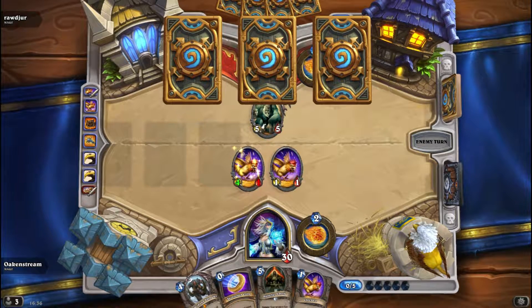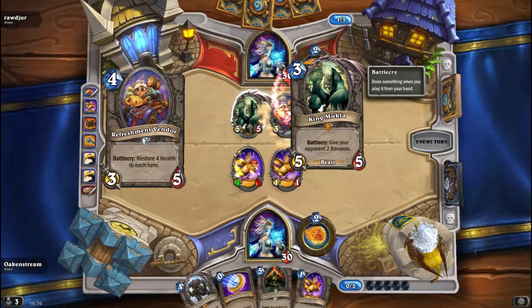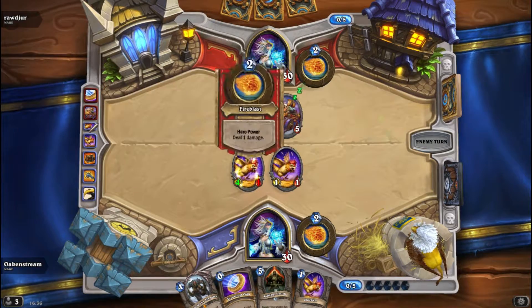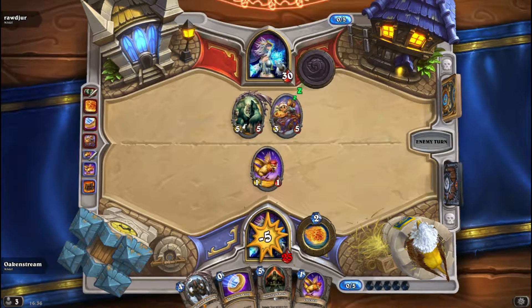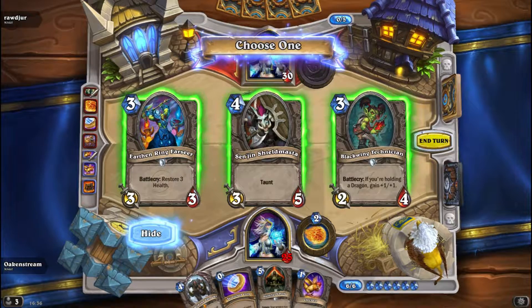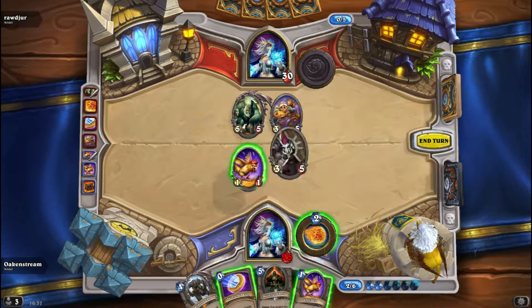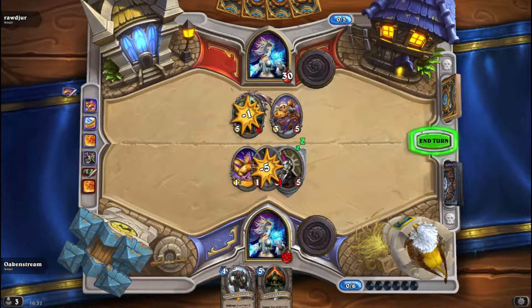Strongest chicken. Need to get some more chickens so Gormok can do some use. The bad thing with Mukla is that it can now flood my board with bananas, which is actually worse than you think — you have less chance of getting all your good cards. Senjin is always stable, Blackwing Technician isn't that good, let's go with Senjin. Senjin and ping — ping, coin, chicken, and then sacrifice chicken into Mukla.